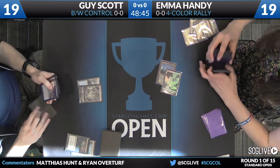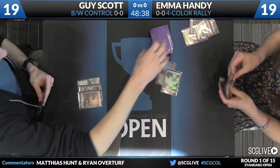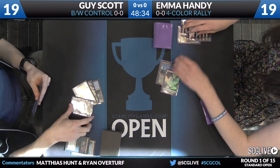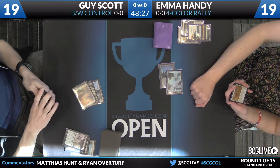Jace, Vryn's Prodigy will be the play, and will be taken down by a copy of Grasp of Darkness. Those are probably the best scripted turn-two plays for both players — for Emma playing a Jace, for Guy killing Jace. Not actually too many spells that can just kill Jace, and Grasp of Darkness out of Oath of the Gatewatch is very efficient removal.